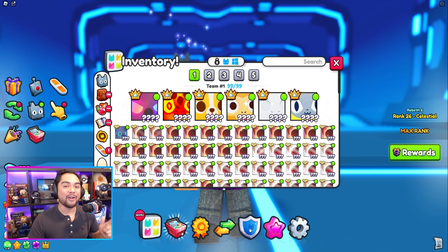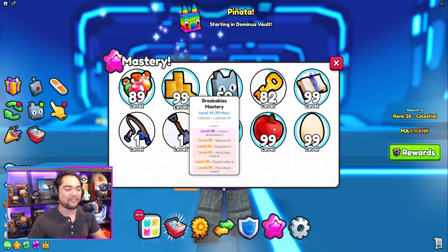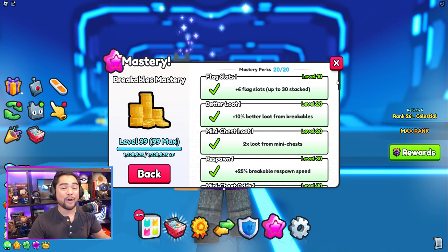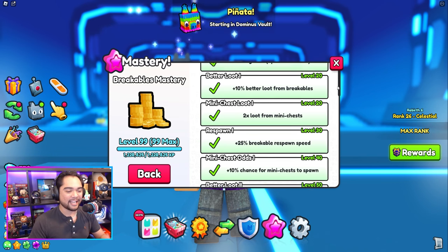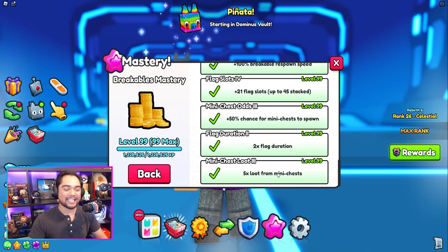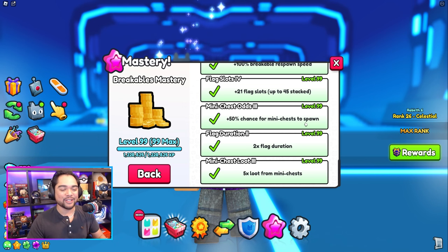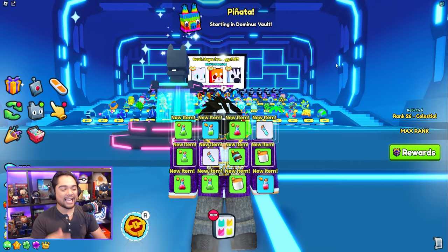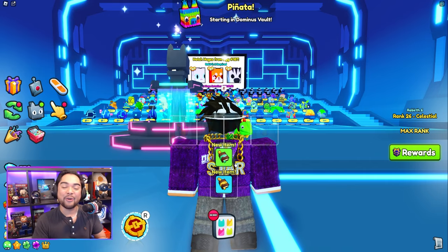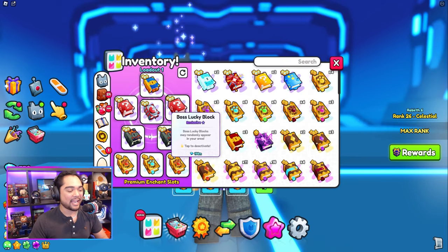Not only that, we've done a lot of upgrading as well this past weekend. If you guys take a quick look at my masteries, we have finally reached level 99 Breakables — one of the best masteries to max out, although it does take a lot of grinding. The best part about this mastery is that you get five times the loot from mini chests, and you also have a higher chance for these mini chests to actually spawn. As you guys are AFKing in the last area, you can see all of these items pouring into my inventory due to the pinatas and mini chests spawning from my enchant setup.